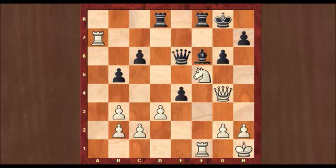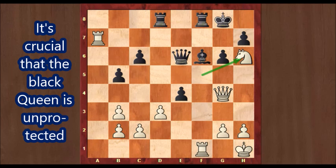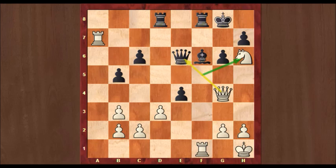How can white win this game? You should always look at forced moves first, and here there's a forced move. Check is a very forced move, so there is an obvious check: knight h6 check. The king has to move, and it also opens up an attack from the queen on g4 to the queen on e6. So with knight h6 check, king h8, queen takes e6 — white wins a full queen. Knight h6 check is the solution, with the discovered attack on the queen.